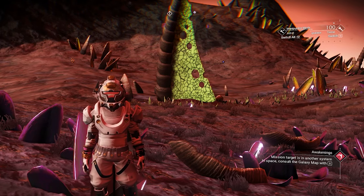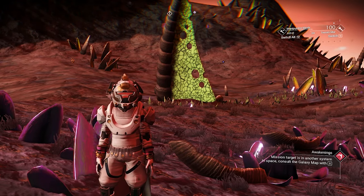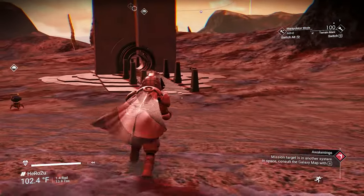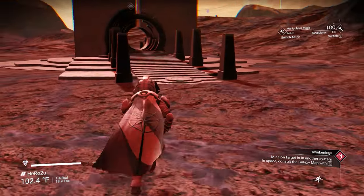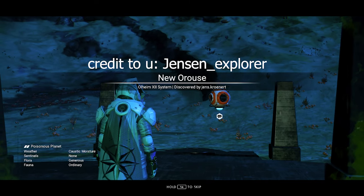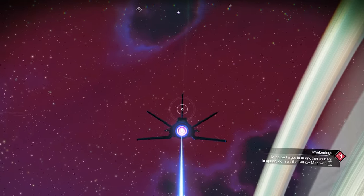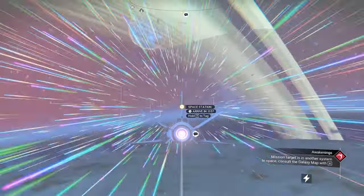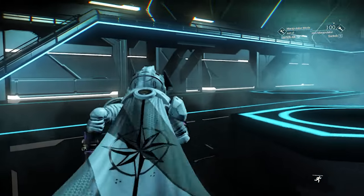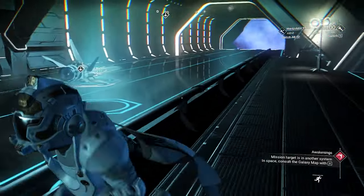The next one is gonna be another special fighter — it's inside Euclid Galaxy, not in Eissentam anymore. This next fighter is gonna be gray and white color with four superchargers together. Make sure you take a screenshot after I finish. You will land on a poisonous planet. To get this amazing fighter, we need to go to space and then go to the space station. When you go to the space station, just wait for the amazing gray and white fighter to come.